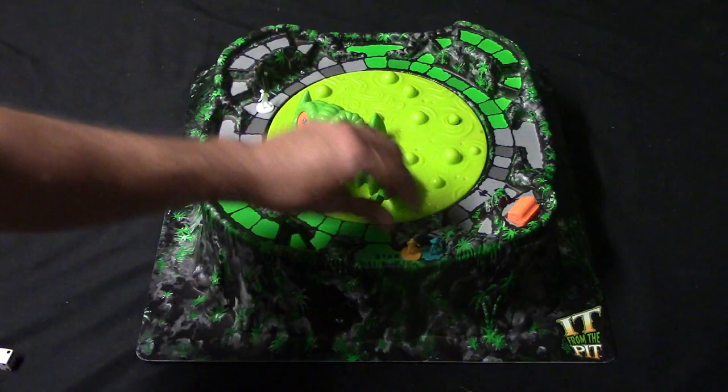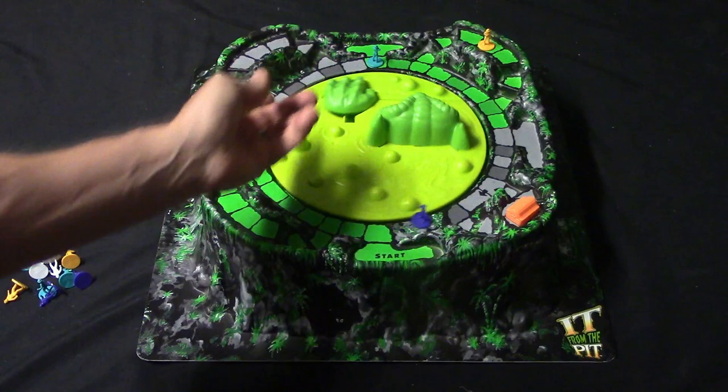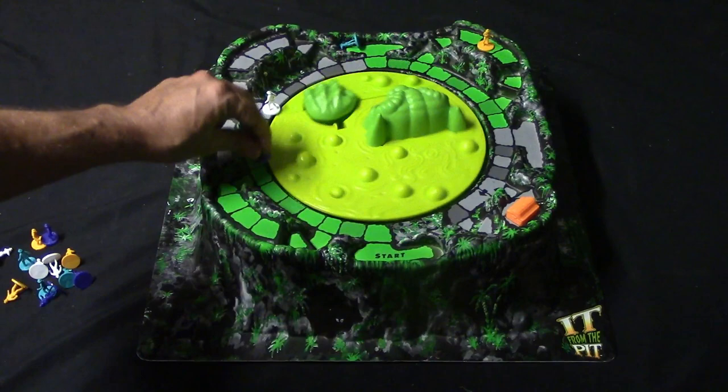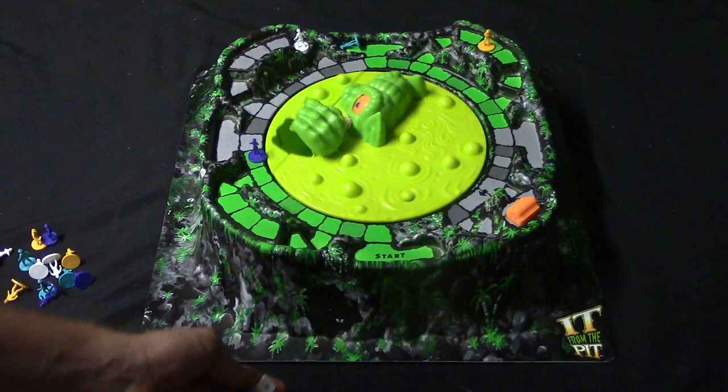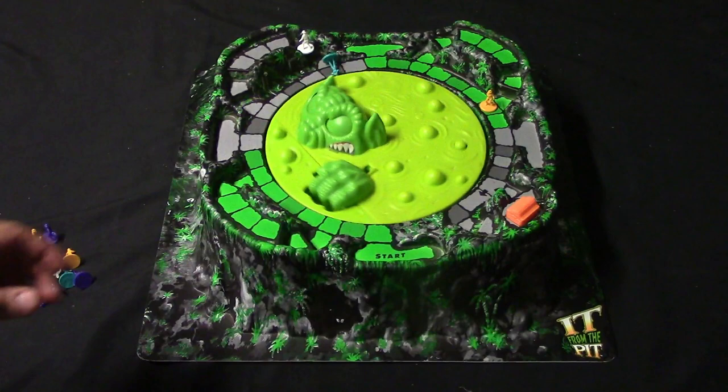Let me show you how this works. We've got a character here, here, here, and over here. I'll go ahead and turn it on. You hit this button and there he goes. If he ends up moving you, you can simply move your character back to where he was. So this guy goes three spaces — let's say he goes there. White rolls a six — one, two, three, four, five, six. Now it's orange's turn — one, two, three, four. Then blue rolls a two.